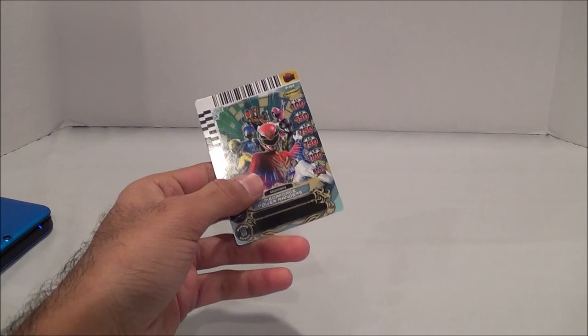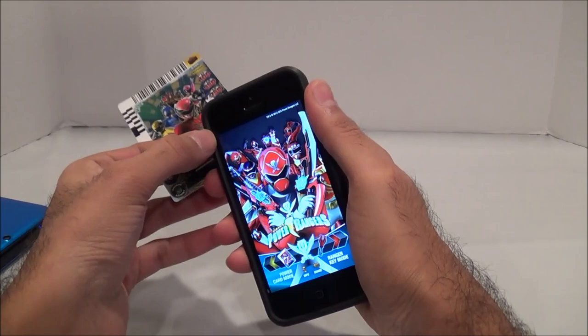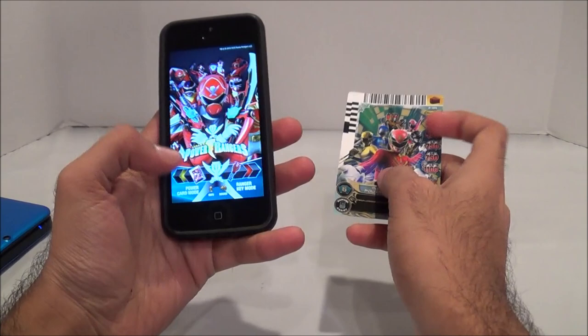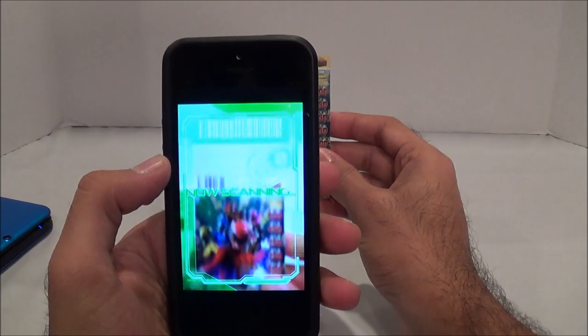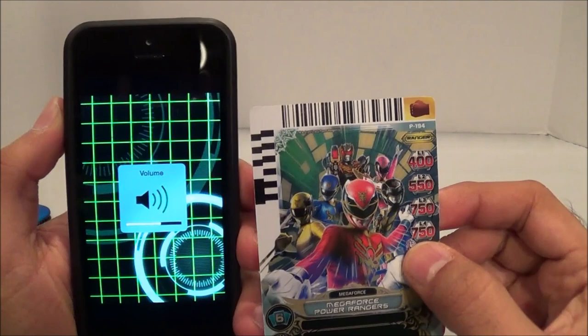Then we've got our little app here. I have the app here — let's scan this thing in power card mode. Card scanner. All right, let's do it.